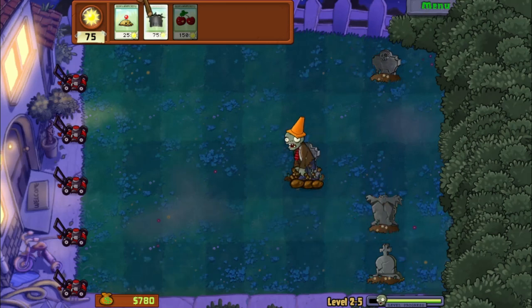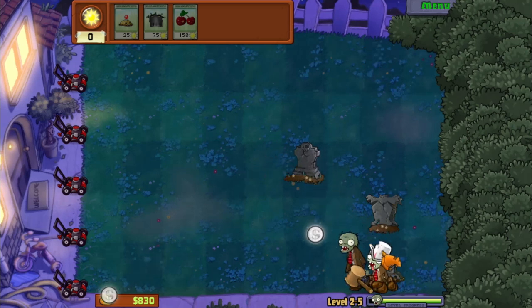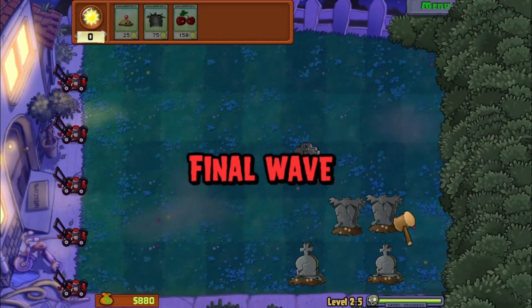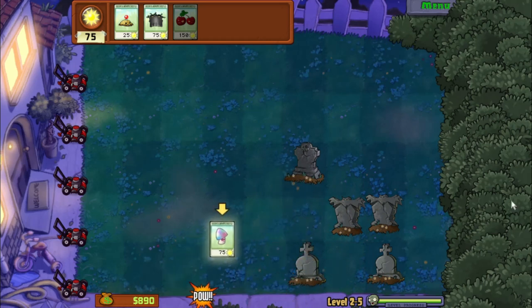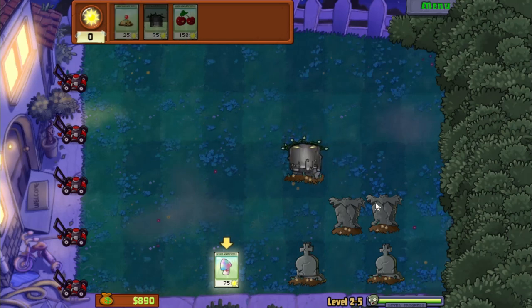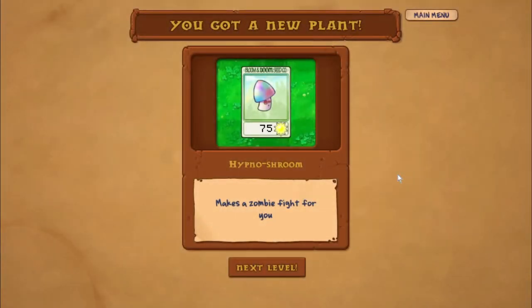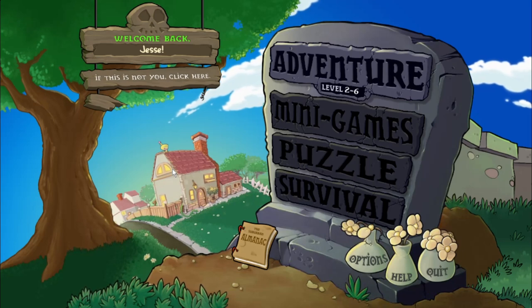The zombies are getting faster — I'm pretty sure there's going to be a Bucket Head. And I jinxed it — final wave! Alright, before I get the new plant I'm going to destroy one more grave. Cha-ching! I got a new plant and tons of coins. The new plant is Hypno Shroom — it basically turns the zombies against their former allies, making some fight for you.